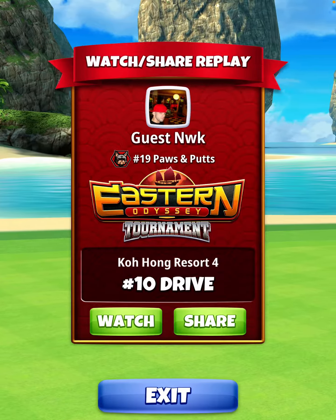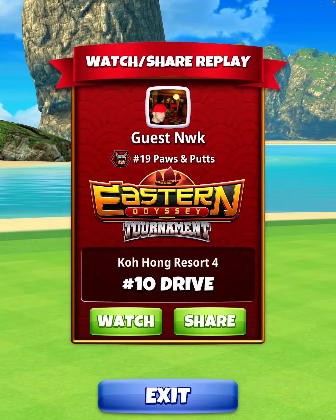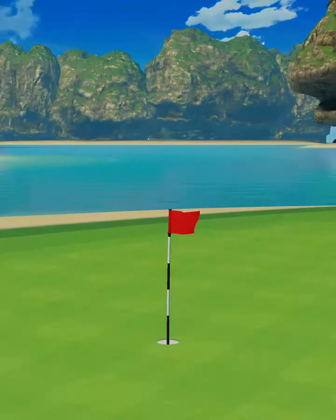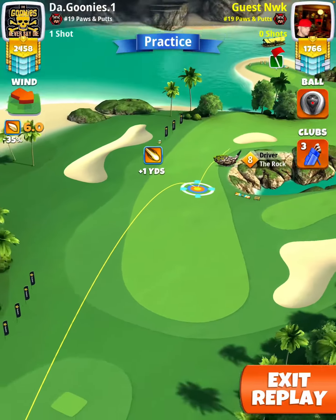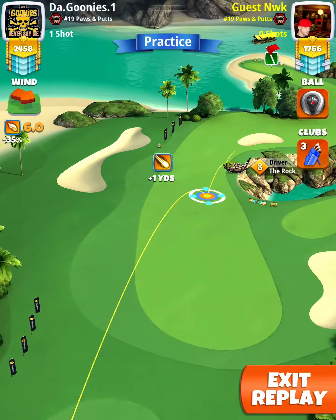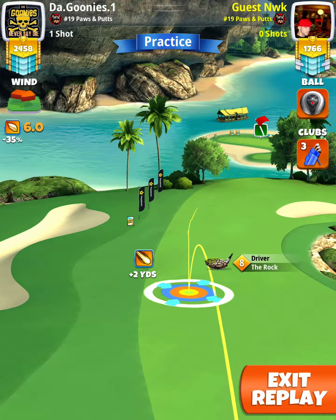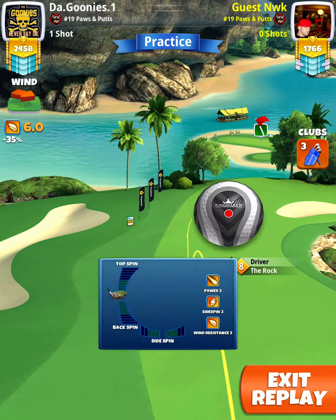Welcome to the Eastern Odyssey Tournament Pro Division opening round, hole number 10. Starting off with a Rock 8 at plus 0 — you're going to do 2.3 top, 3 right, with the white wing touching the rough on the left.